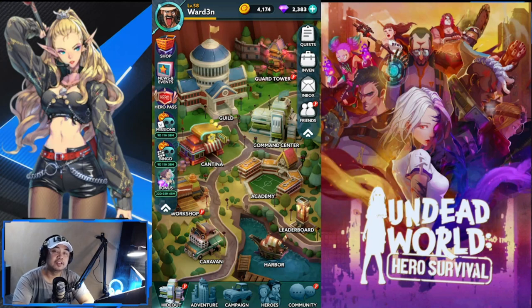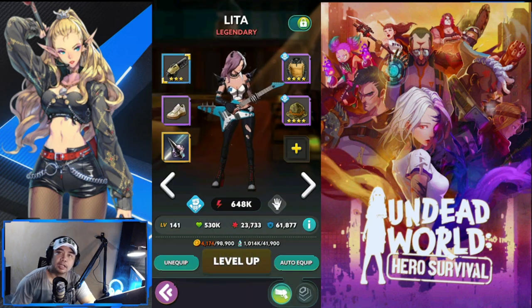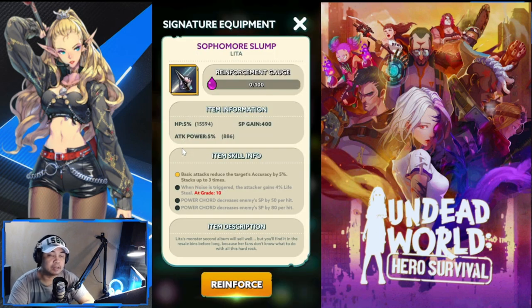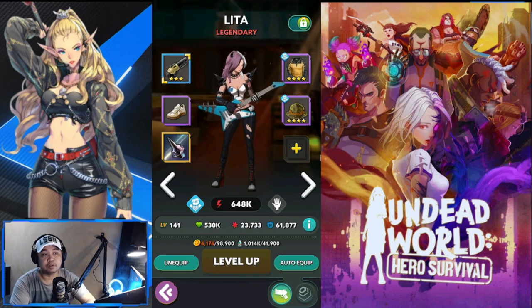Welcome back to another Undead World Hero Survival episode. Today we're taking a look at the workshop, specifically your special equipment and signature equipment. Before that, if you want updated videos for this channel, please hit the subscribe button below. For those wondering where to put your special and unique equipment — they go here. Lita is already unlocked at legendary and automatically gets her signature equipment. The other slot is for special equipment, where you can equip one special equipment across multiple heroes, giving additional stats and abilities.